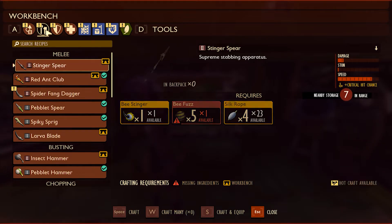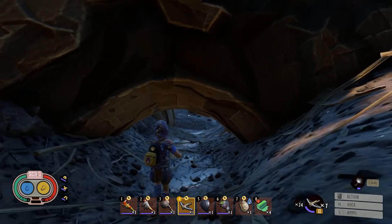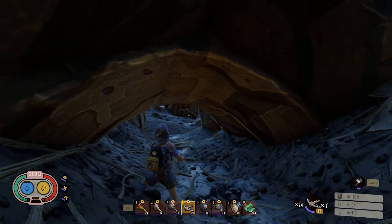I want to upgrade my spear, but I need more b-fuzz. Spider Fang Dagger may be better than the Larva Blade, but the Wolf Spider's poison is so bad. Maybe with some preparation and well-timed blocks I can take one down.